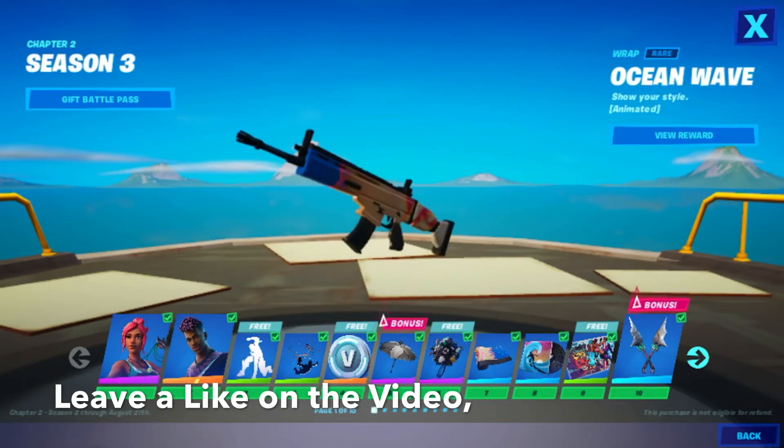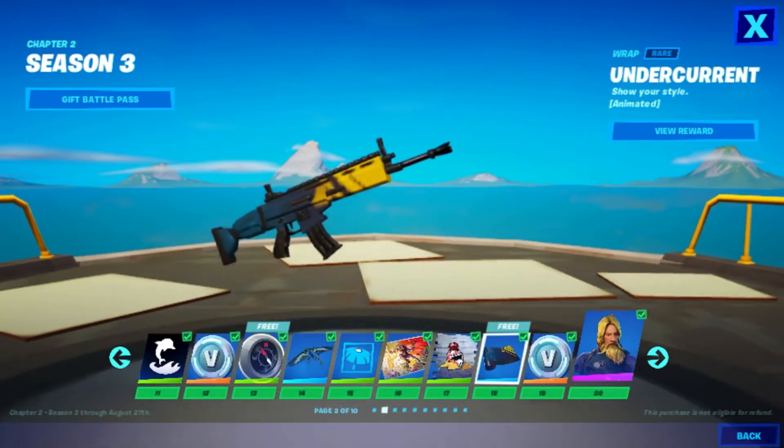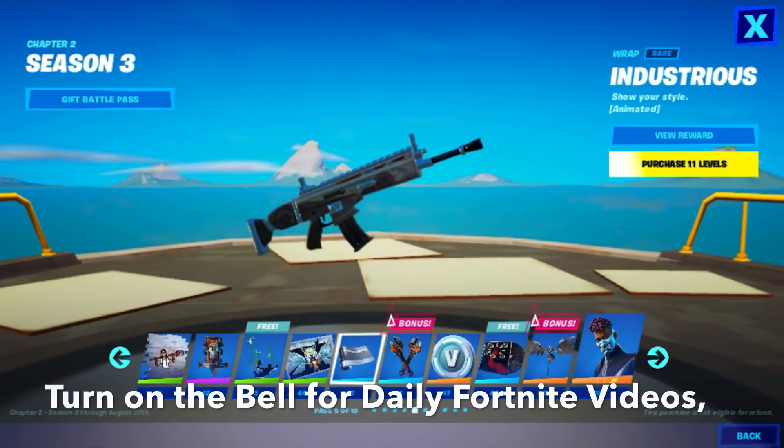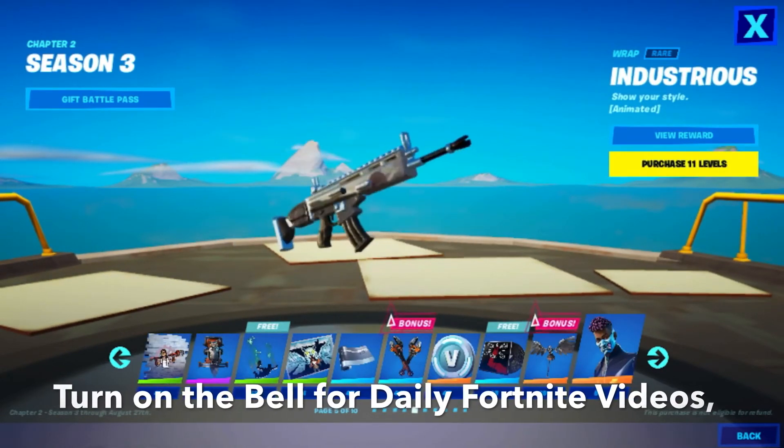First you have the Wrap Wrapperware Ocean Wave Shirt style, it is tier 7. Next we have the Wrap Unrecurrent Shirt Style, it is tier 18. Next we have the Wrap Induscious, it is tier 45.